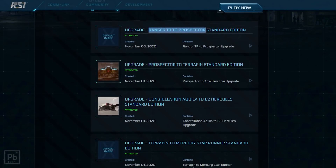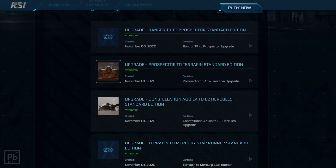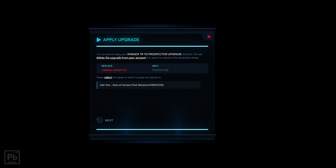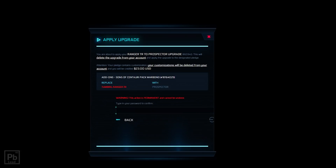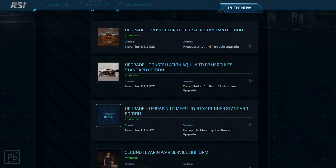We now have three more steps to go — we need to apply this CCU, then use the next CCU, then the final one. To apply it, click the little expand arrow and then click Apply. This screen comes up and shows we're going to replace our Ranger TR with a Prospector. You have to select the package it's going to go to. Pay attention to the serial numbers at the end because that tells you the individual item in your hangar. Enter your password, click Apply, and the upgrade was successfully applied — that screen disappears very quickly.